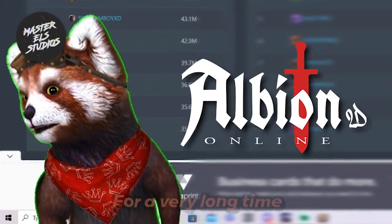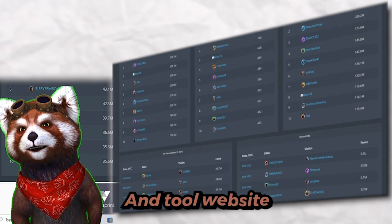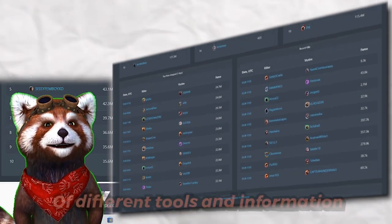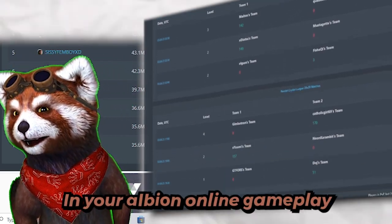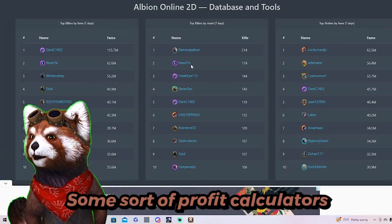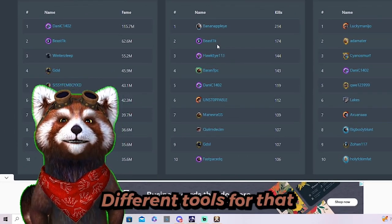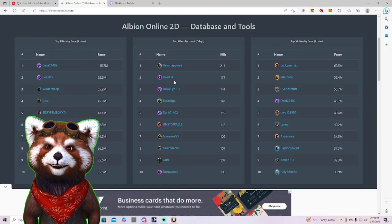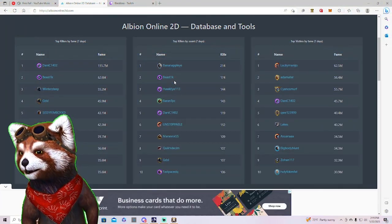Albion Online 2D has been around for a very long time. It is essentially a database and tool website that has an assortment of different tools and information you can use in your Albion Online gameplay. Whether you want to check out certain PvPers, do profit calculators for crafting or refining, or simply know where resources are located on the map — they have a resource for all of that.